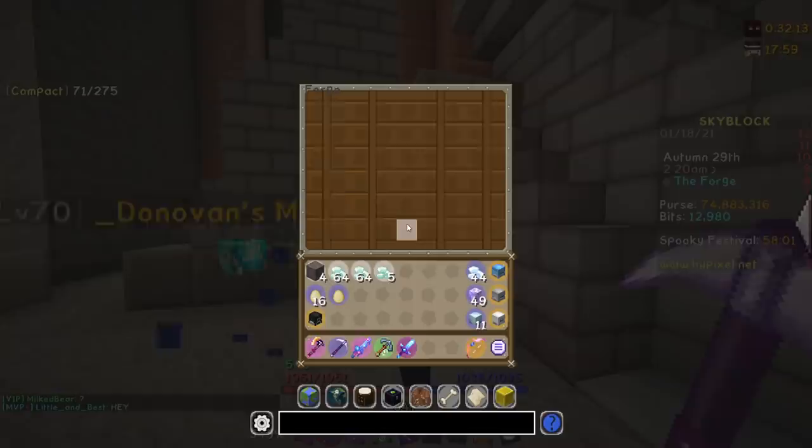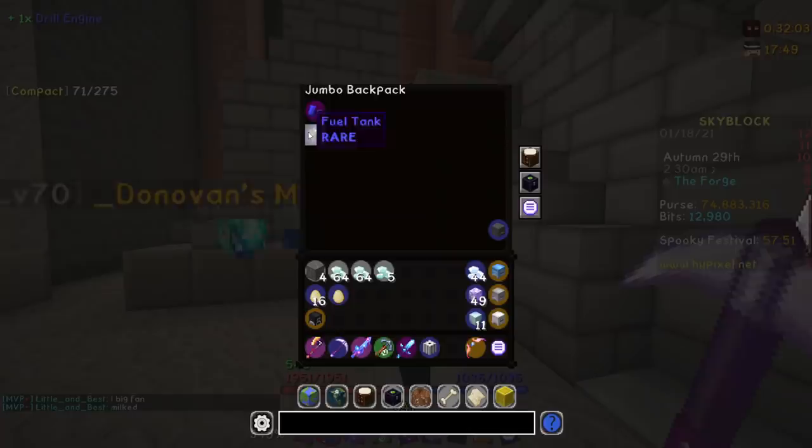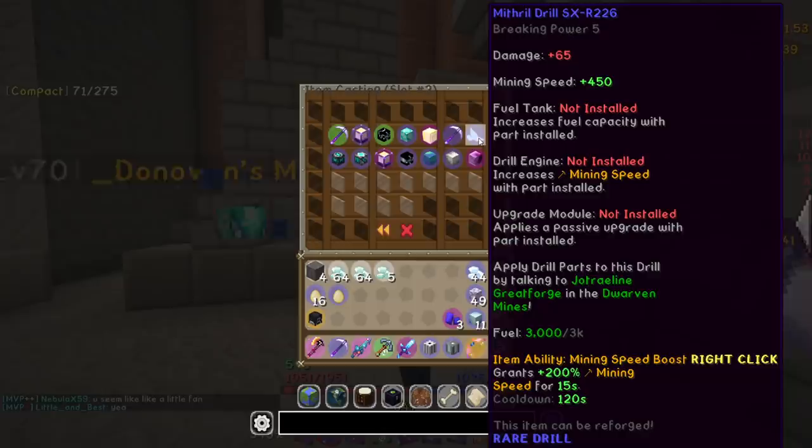Big news! I just had the longest upgrade in the forge finish, and that is the drill engine. For those of you who don't know, this thing takes a day and six hours, and it's finally done. So I'm going to go ahead and claim that. As you can see, we got our drill engine. I have a fuel tank here as well as three refined mithril, and this should be enough to actually go ahead and craft our first drill.